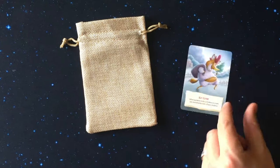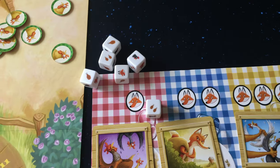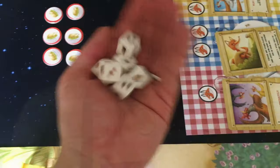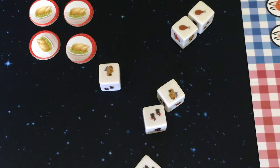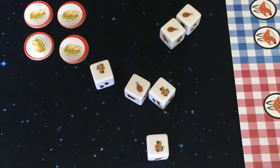The player who most recently ate chicken will become the starting player. On your turn you will roll the six hunt dice, examine the results, and choose which ones you would like to reroll. All dice can be rerolled except if the die is showing a dog. After rerolling, you will again choose which ones you would like to reroll. Then you will examine your dice and perform the dice actions and abilities in any order you would like.